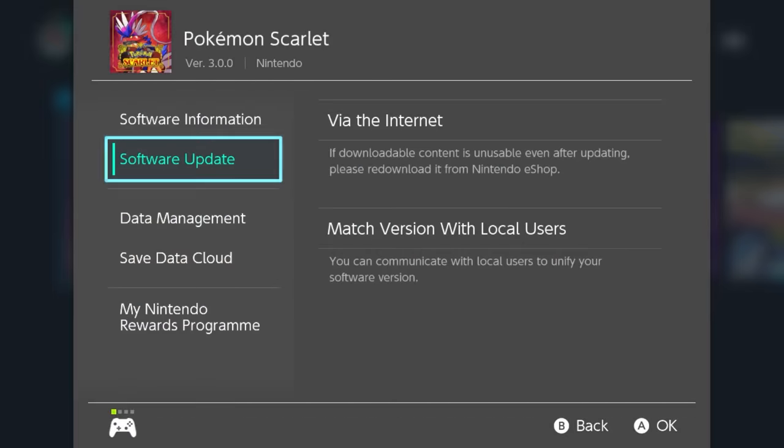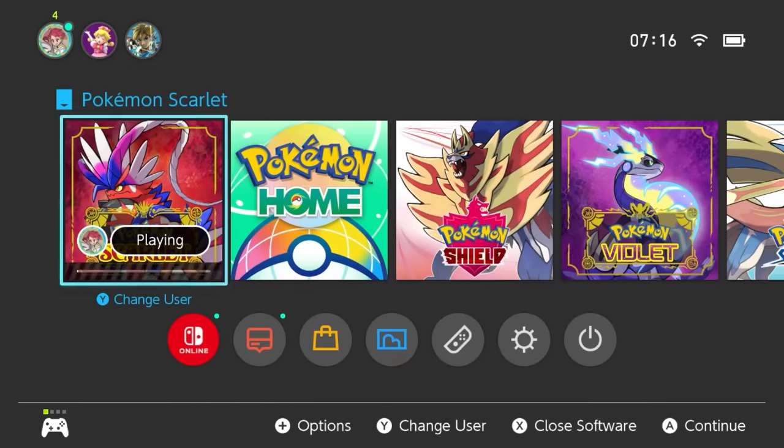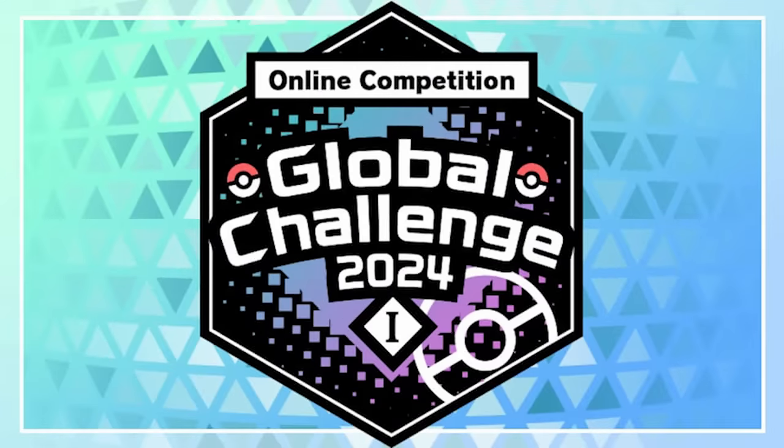Going forward, if you have been using the duplication glitch available in the 3.0.0 update, it might not be worth updating your game until you've had your fill duplicating the items you need. Otherwise, be aware there is a Tera Raid event starting tonight for Empoleon — if you want to take part, you'll need to have done the update first. There may also be a Mystery Gift dropping in the next couple of days to push players into updating. The global challenge is also starting at midnight tonight UTC, which will also require an update to participate. Keep that in mind if you're wanting to stay on 3.0.0 for now.